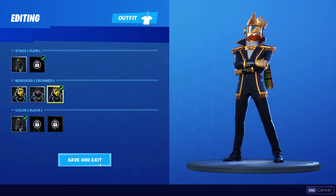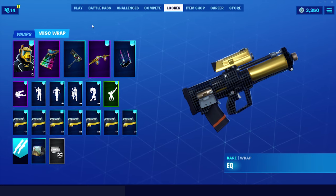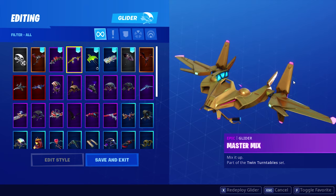I think the crown is the maximum you can unlock on the battle pass, so I'm going to go with it. It also comes with the Epic Lighter Master Mix — listen to this.